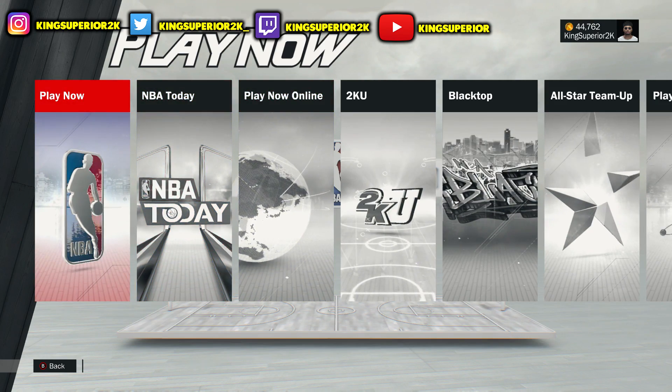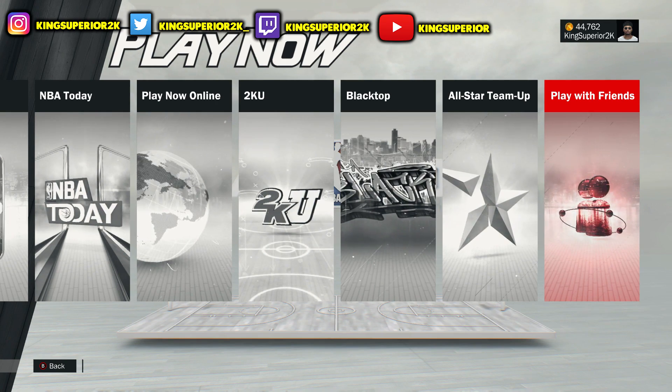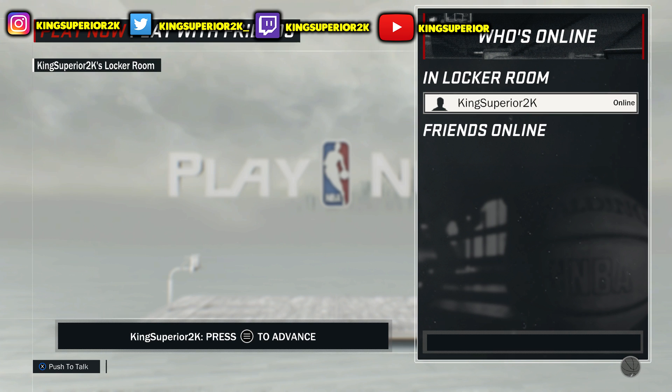It's gonna load up all this stuff, then come all the way over to the right and you're gonna see Play with Friends. Click on that and it's gonna load up all your friends and show who's in the park and who's in the My Court, and you can just join from there.